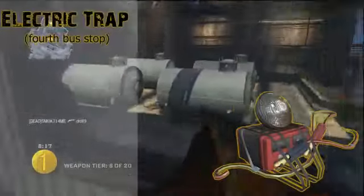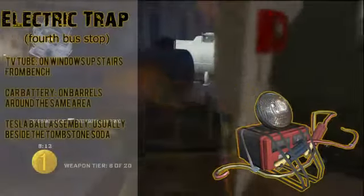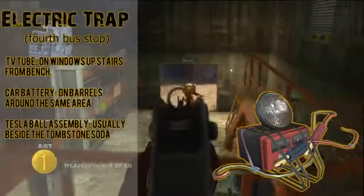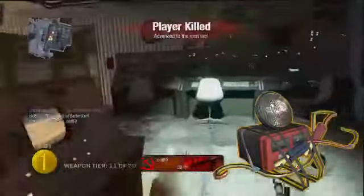Next we have the electric trap — we've actually seen this before, though at the time we didn't quite know what it was. It's made from a TV tube found on the windows upstairs from the bench at the bus stop, a car battery sitting on a barrel around the same area, and a Tesla ball assembly found usually beside the Tombstone soda. From the picture it doesn't look like much of a trap, but I'm sure it either kills the zombies or stuns them for a short period of time.